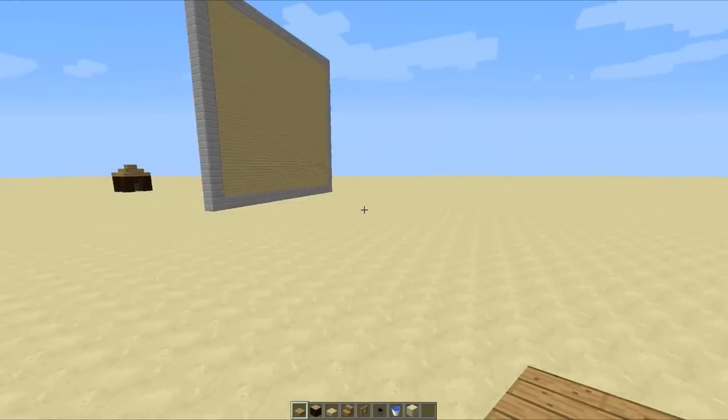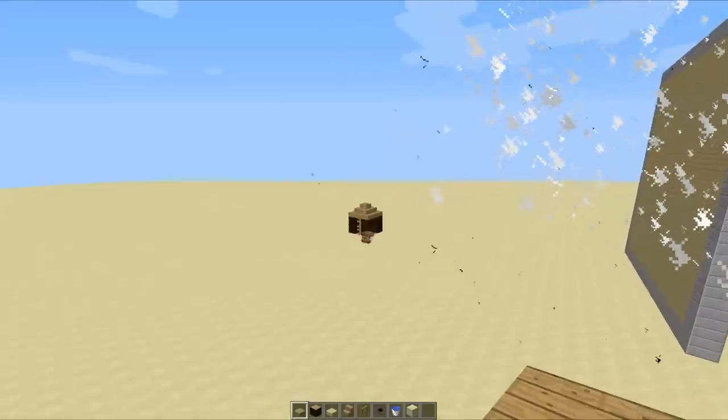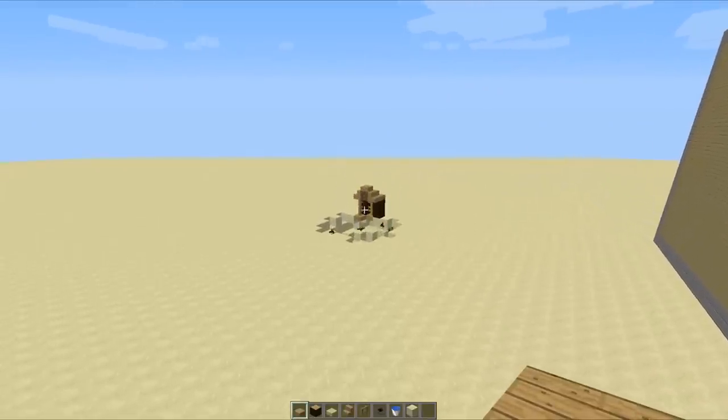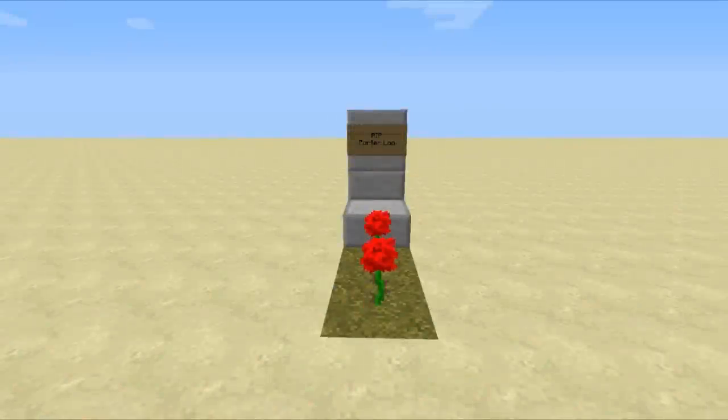Just hit this button here and you'll see our TNT gets dispensed as usual. We'll get well within the firing zone so we can get a good look at what's happening, and then — What? What? Oh for f***ing — I guess you could say it was his time to go.